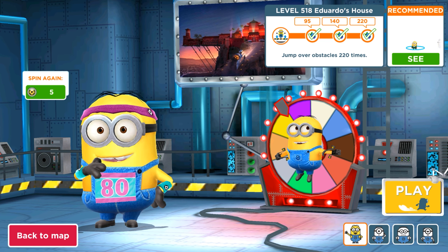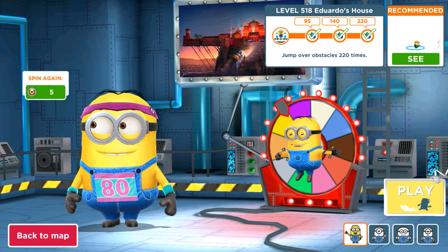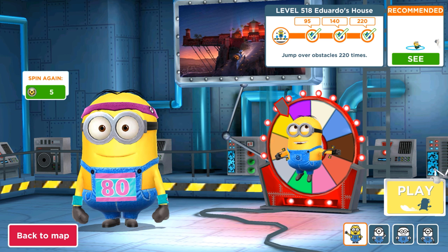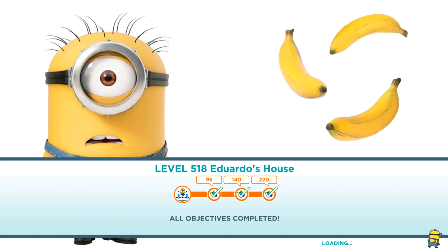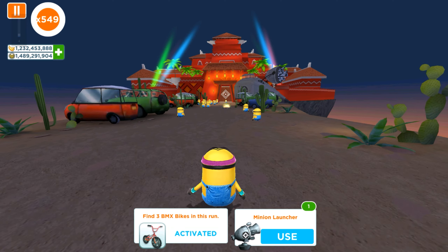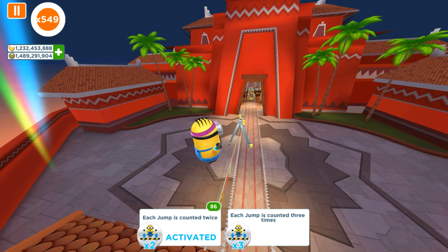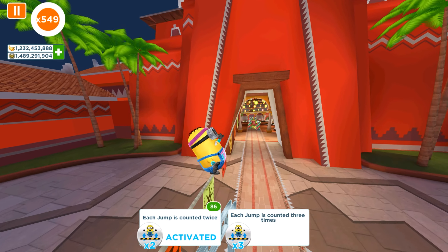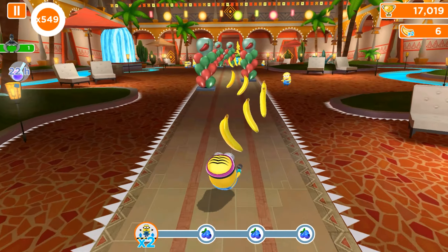Hey guys, welcome back! Today we are playing an old version of Minion Rush with Jogger Minion. We will complete level 518 in Eduardo's House where we need to jump over obstacles 220 times. We will also show you some props and mini games, so it's going to be a very fun and interesting run.